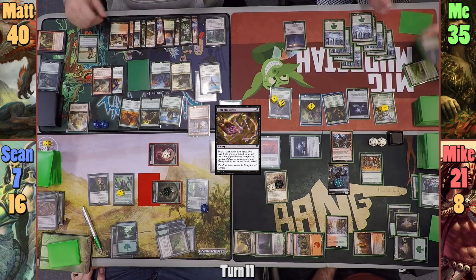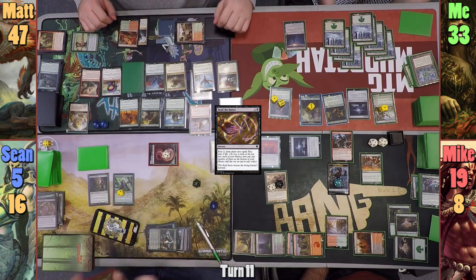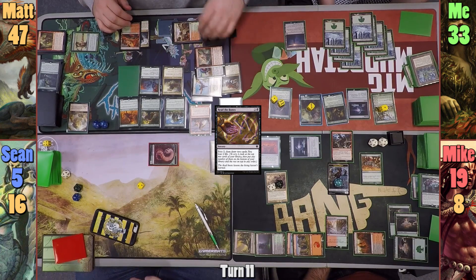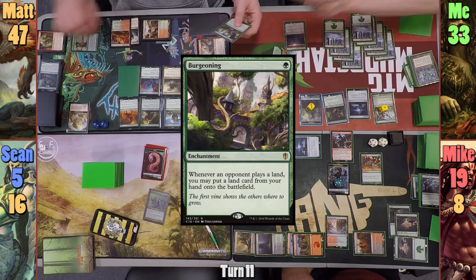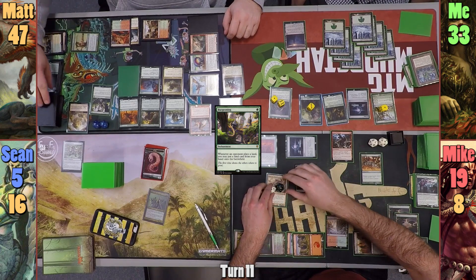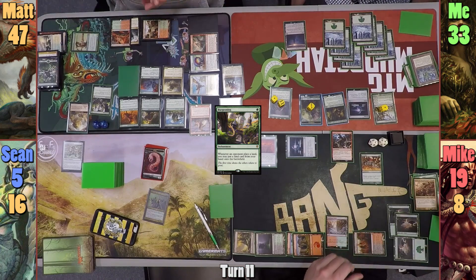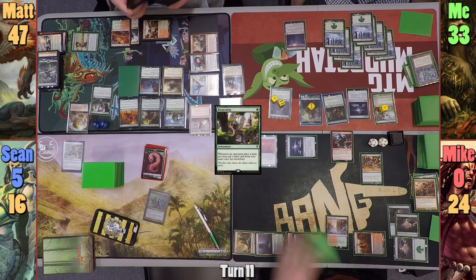Matt draws for his turn and is out for blood. He recasts Gishath, gaining seven life and dealing two to opponents. Sean realizes he's all but dead, and has to go help a customer, so he scoops. Matt swings the Majestic, the Gorion Ceratops, Atali, and Gishath at Mike. Matt gives Gishath flying — which I question his ability to do with those tiny arms — and we resolve the Atali trigger. Matt only gets Burgeoning from me as he and Mike reveal lands. Mike, knowing he's about to die, decides to play Kingmaker and sacrifices his six Eldrazi to mill Matt for 18. Kresh gains 18 +1/+1 counters, bringing him to a whopping 57 counters. Mike then sacrifices Kresh to mill Matt for the remainder of his library and dies to combat damage. At this point Matt can't kill me, so I just pass my turn and Matt fails to draw and loses the game.